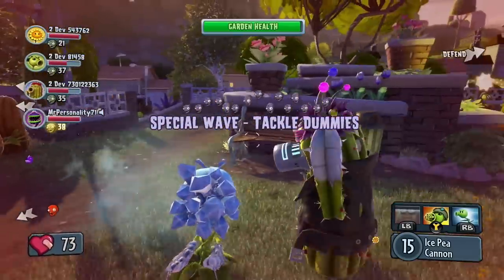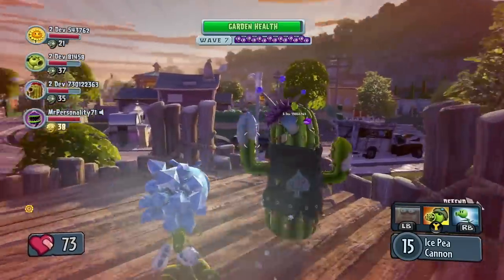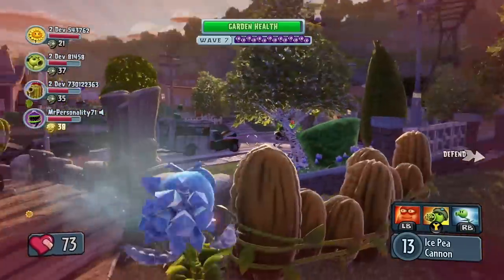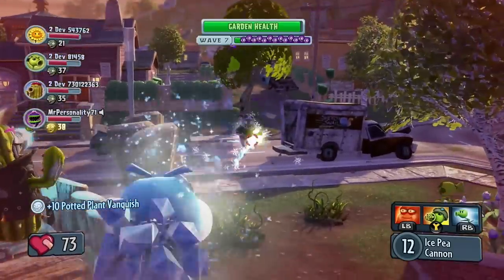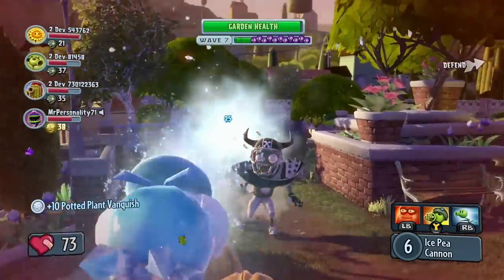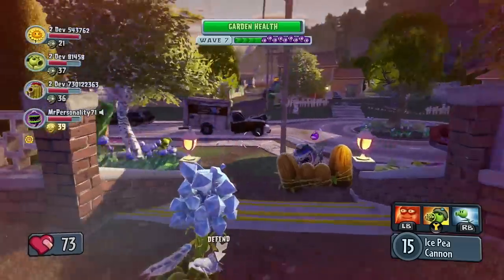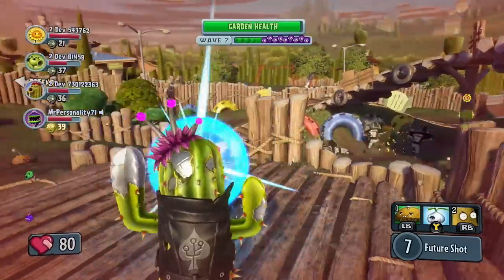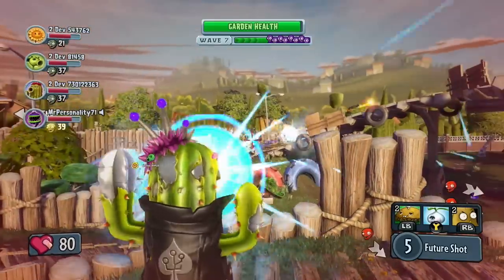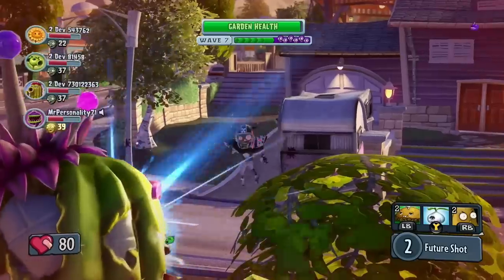It looks like they're going to have to deal with a surprise attack from the zombie footballers. Every so often in Garden Ops, Dr. Zomboss will unleash an ambush wave using special classes of zombies. These zombie footballers are a handful — the plants need to stay on the move and try to take them down quickly. Future Cactus is using her charged attack again to take out some footballers, but they just keep coming.